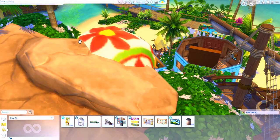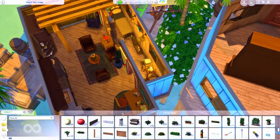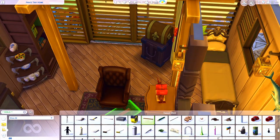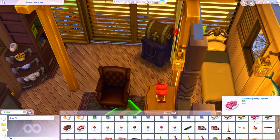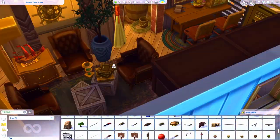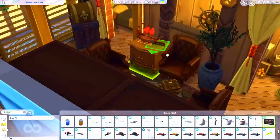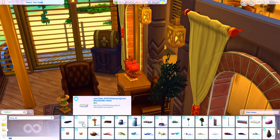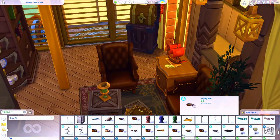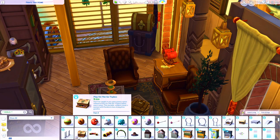Disney already has ties with EA through Lucas Arts and the Battlefront collaboration, so the doors are at least a little bit open. A Disney themed pack with ball gowns, crowns, prince uniforms, magical build items, castle pieces, giant doors, extra stone textures, fountains, and beautiful gardens — oh my god, can you imagine what I could do with that? That would be my wow moment.